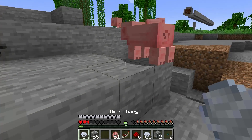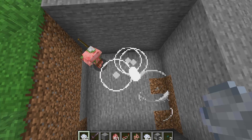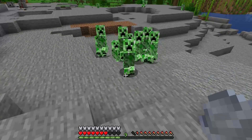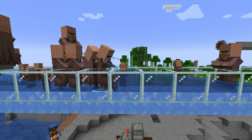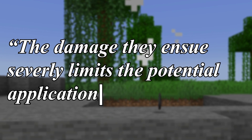Elaborating on the fact that Wind Charges can launch entities — knocking back mobs is actually possible without damaging them. But the falloff distance is really short, so you might as well just hit them and cause damage. And yes, it still does damage underwater, so it could be useful in farms for moving mobs around. But the damage they take severely limits the potential applications.